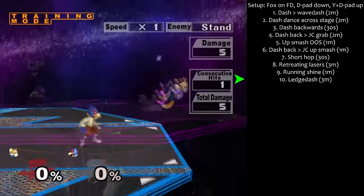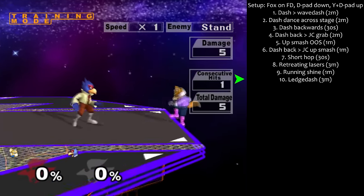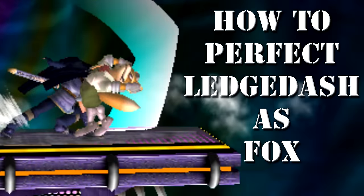Step 10: Ledge dash for 3 minutes. No baby ledge dashes — aggressive, fast ledge dashes that give you a lot of invulnerability. I made a tutorial on this here.